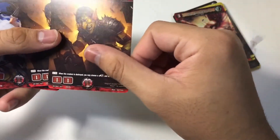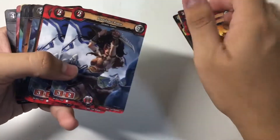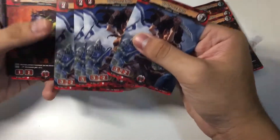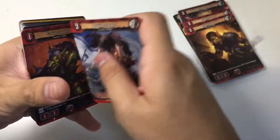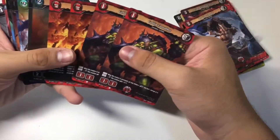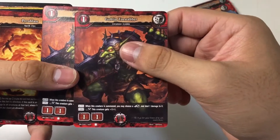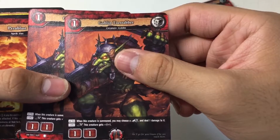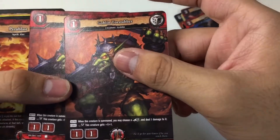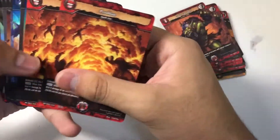We get two copies of Goblin Madcap — a 1-1-1 card with a shield-destroying ability. Then we have four copies of Blade Dance Rope, a 2-3-2 card, very offensive. Then we have two copies of Goblin Toastabber — more Goblins from Taurus. When this creature is summoned, you may choose a Drago Shield and deal one damage to it. With Drago Cross Black, this creature gets plus one, plus one to both stats — so it's a 1-1-1 card, pretty good.